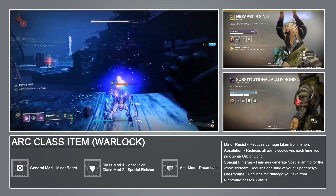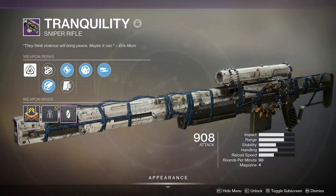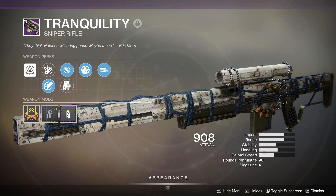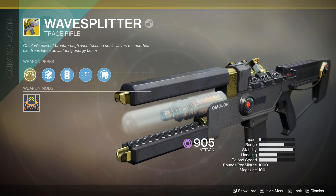We're going to take it for a spin in a solo Nightfall. To make things even more interesting, I'll be using two special weapons. For the kinetic slot, the Tranquility Sniper Rifle, and for the energy slot, the Wave Splitter Exotic Trace Rifle. Now let's get into the field for some testing.